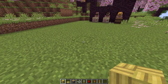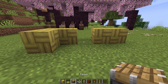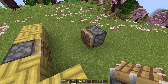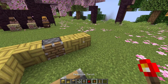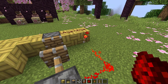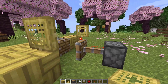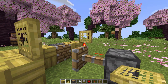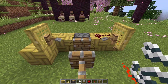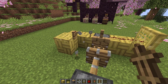Next, tripwire duplication. First place building blocks, then place two pistons facing each other. Next place redstone, then place two trapdoors. Next place two tripwire hooks and one string in the middle. Then place one armor stand in the middle. As you can see it works.